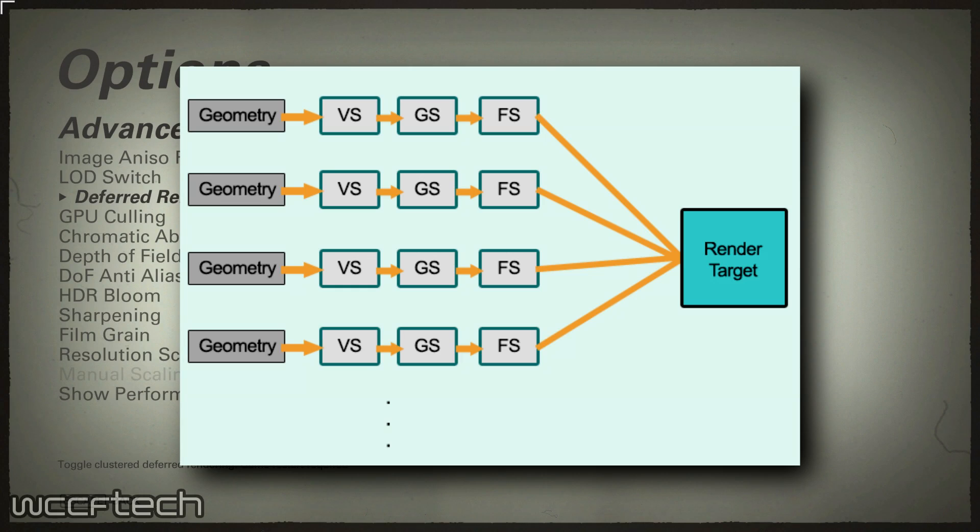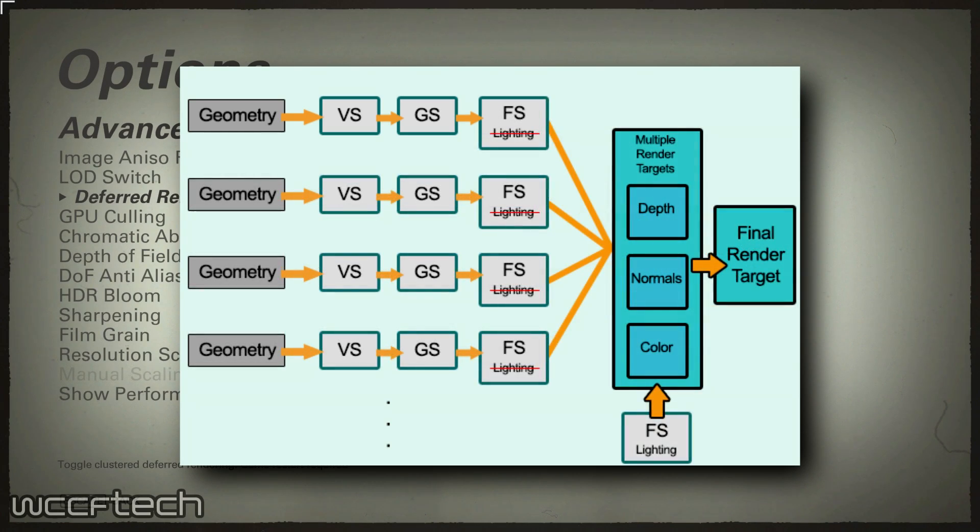Alternatively, deferred rendering withholds the final shaders from being applied until all pixel geometry has been processed, then later adds the shaders to the final image, just like this would show. This graph here from the same site does a very good job explaining this in a very simple term.